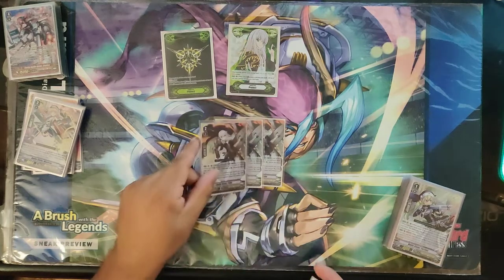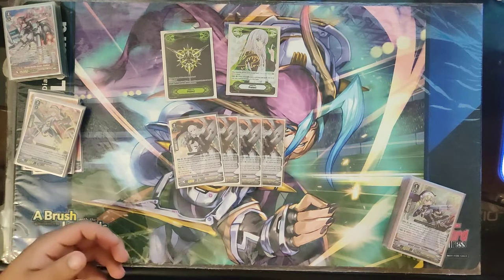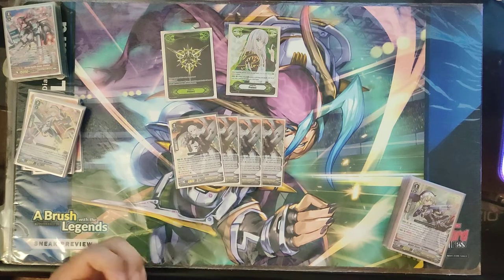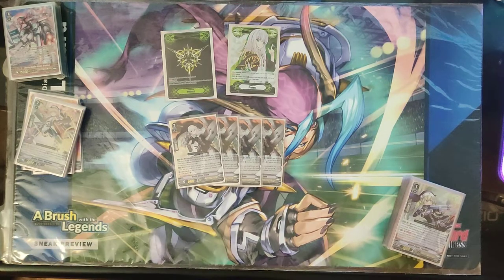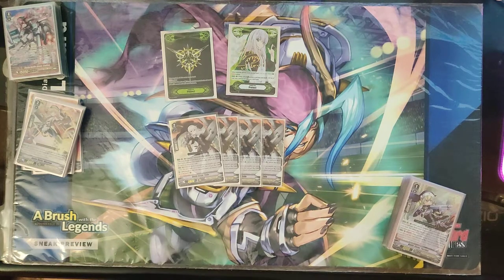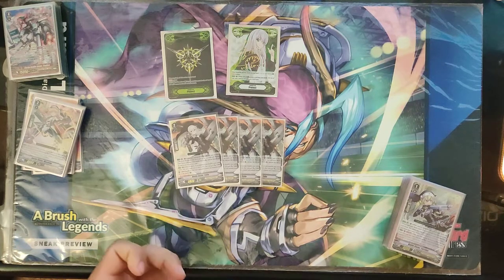Then we got Battle Sister Trifle. Skills: counterblast one — when you play it, check top three, call a Battle Sister, and stack the rest. So you can rearrange the top, get a card on the field, and basically crit your opponent while getting an extra card called out. Its other skill is you get 5k, and then when you attack and soulblast a grade three, your opponent can't Sentinel that attack. If you stack crits on it and give it the Sentinel Restrict, it can be really hard with Ichi if you're playing against Protect — you're kind of eating through their Protect markers with Ichi. Trifle is really good.